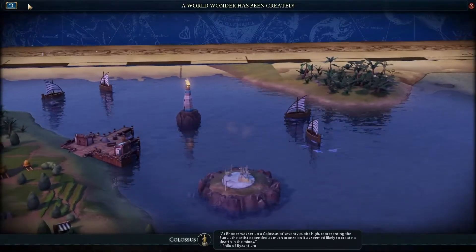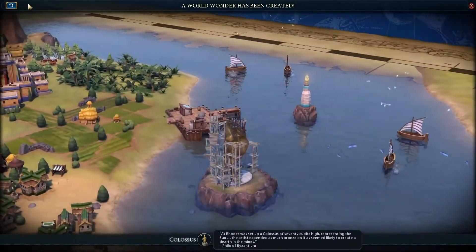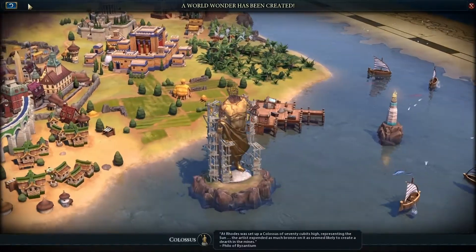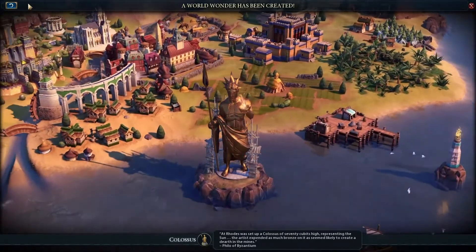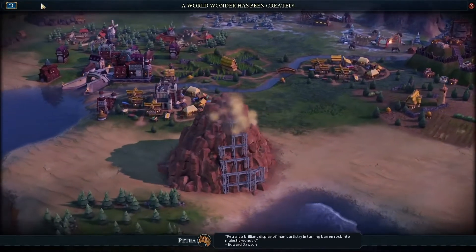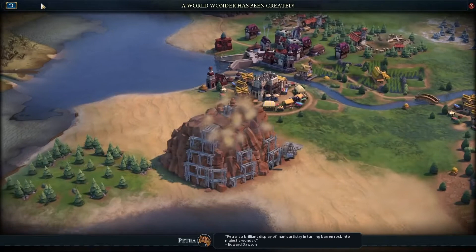"Of Rhodes was set up a Colossus of 70 cubits high, representing the sun. The artist expended as much bronze on it as seemed likely to create a dearth in the mines." Petra is a brilliant display of man's art — history in turning barren rock into majestic wonder.